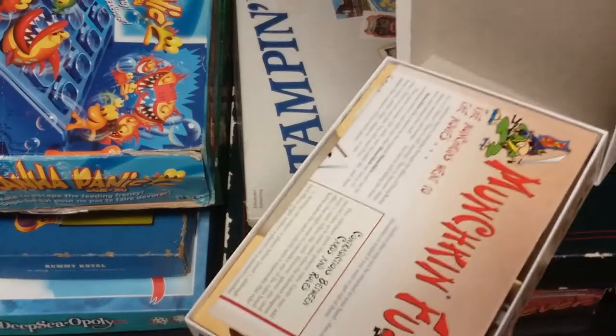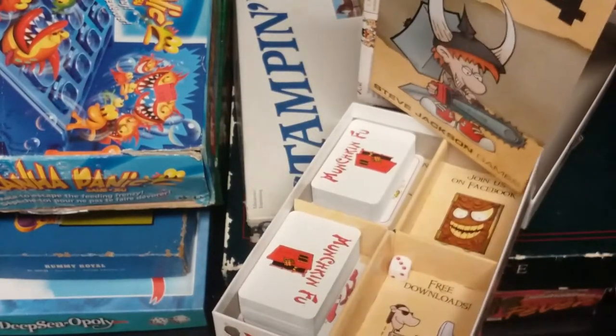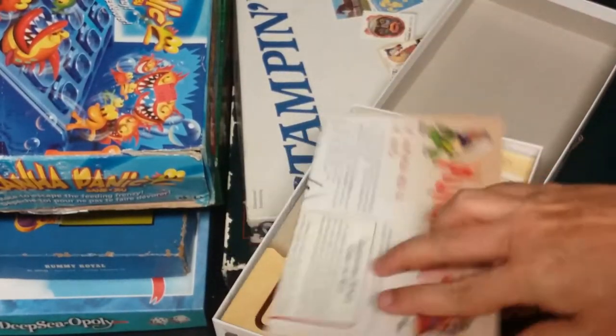Here's some of what we found. Starting with Munchkin Fu — this game came complete with everything and it's in really good shape, so this one should sell for a little bit.